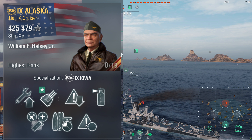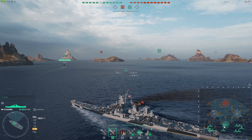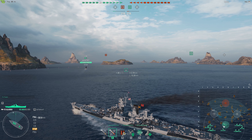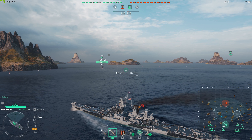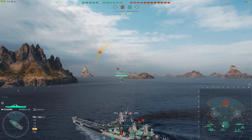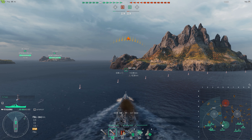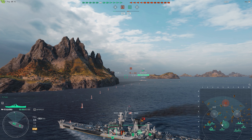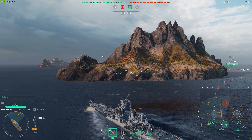Here's my commander build for the Alaska and my module build as well. I have Halsey on this ship, and interestingly it's the exact same commander I use on the Puerto Rico and the Missouri - a standard survivability build with Halsey's traits on top. You either need a double strike or a Confederate to activate those traits, which I've done maybe twice since this commander normally sits on the Puerto Rico or Missouri.